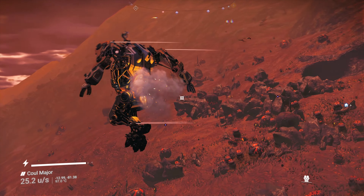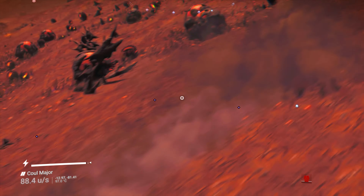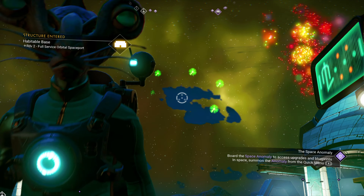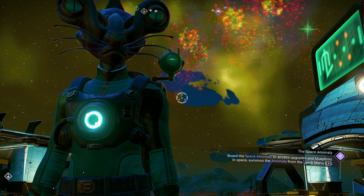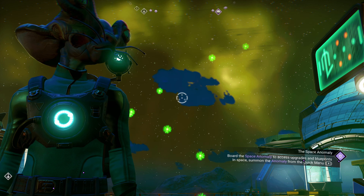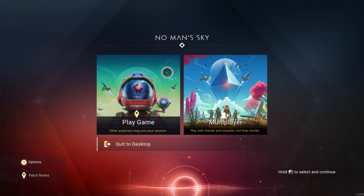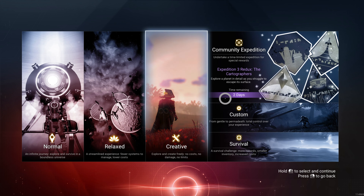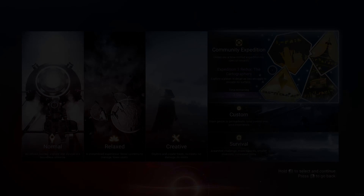Be warned that this Expedition Redux will end on the 29th at around 11am UTC, so be sure to get it completed with all rewards claimed before then, after which it will switch to the last Redux Expedition until the 5th of January. For newcomers to Expeditions, you'll need to start a new save for this Expedition as it is its own game mode, so start a new save and select the Expedition.